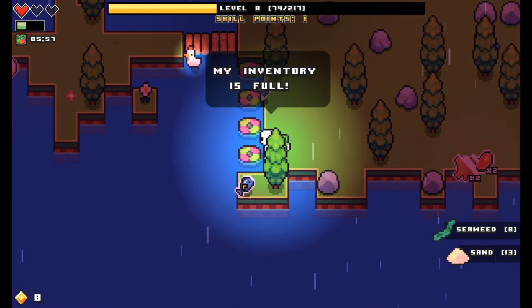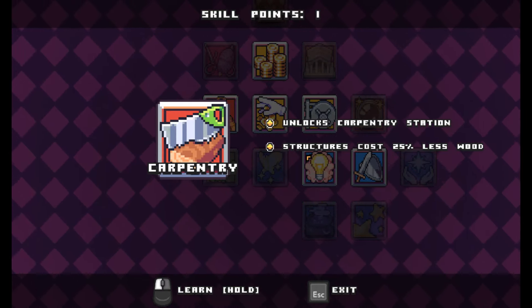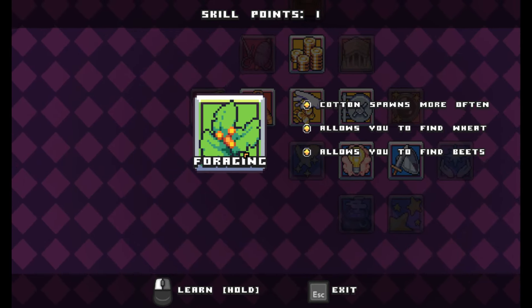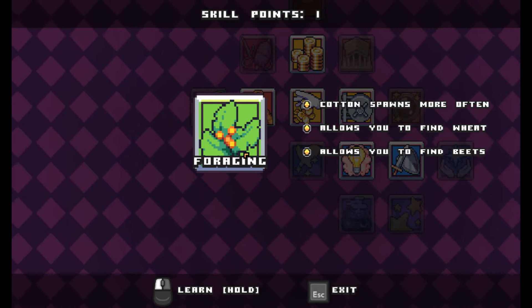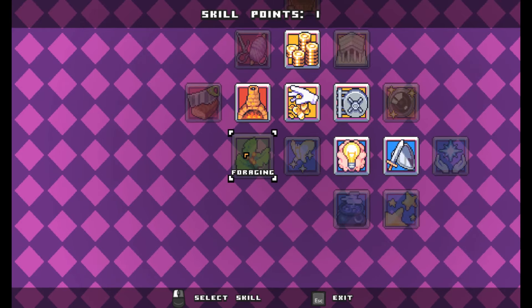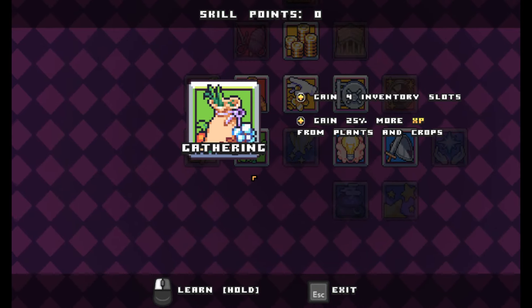I have to get some food here to bring my health back up. Is that a windmill? Structures cost 25% less wood. Cotton allows you to find wheat, allows you to find beet. I think we'll do this, because I think wheat I can turn into bread, right?